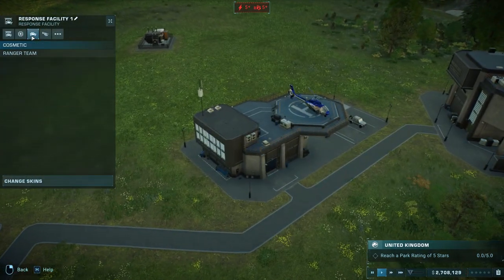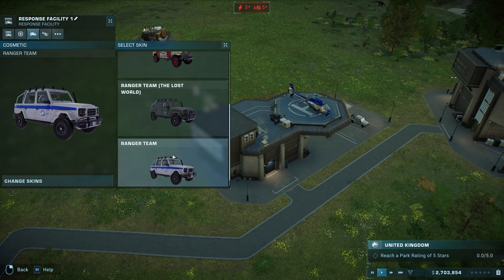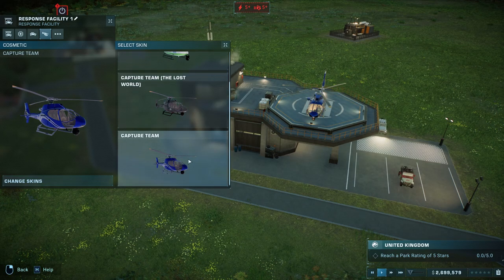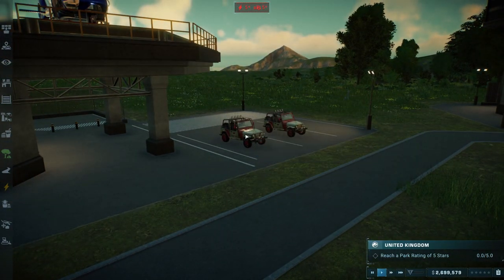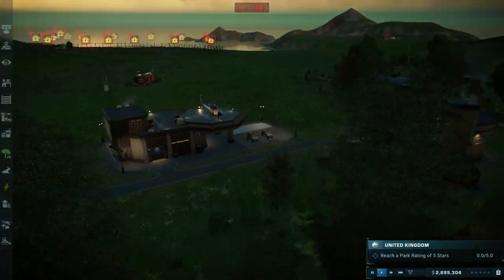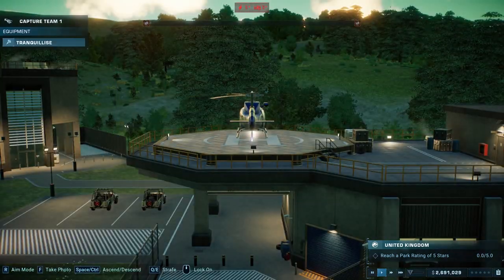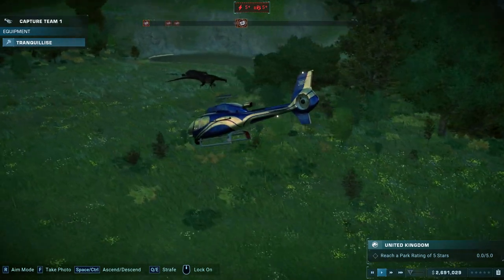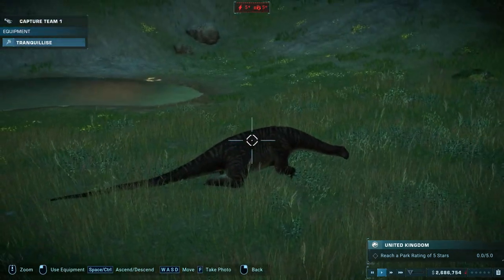One thing I'm going to do is reskin our ranger team to something cool. Let's do the Jurassic Park ranger team skin — we'll keep the blue for the helicopter. Now when we drive, we're in a beat-up little Jurassic Park car. There are some dinosaurs on the map, so I'm going to jump into the helicopter and let's go capture some. I thought I saw some over here — yes, we can get some of these big boys in.